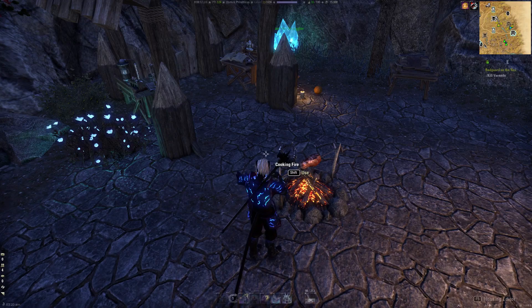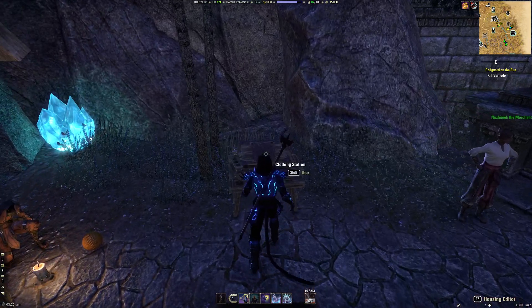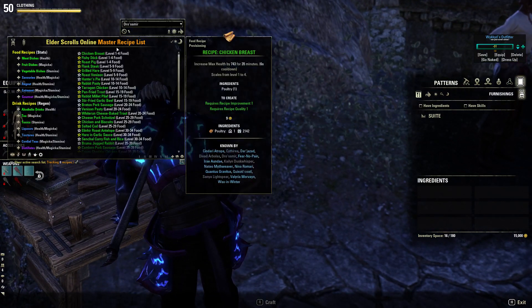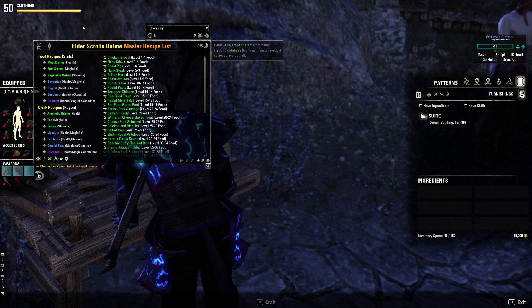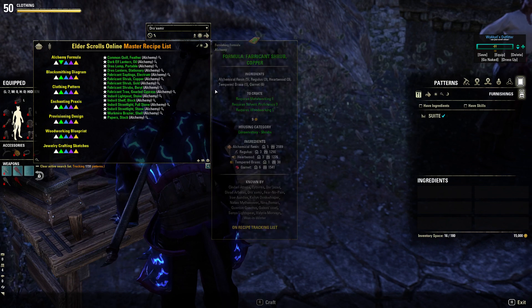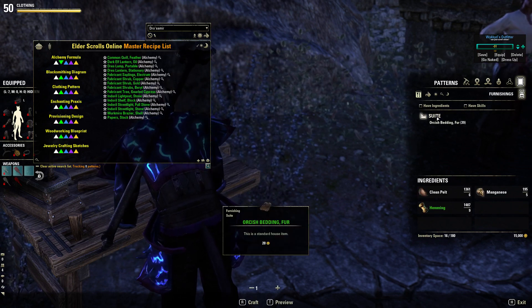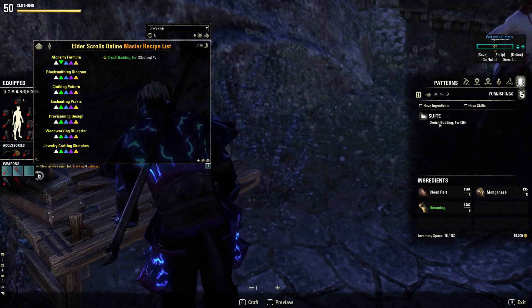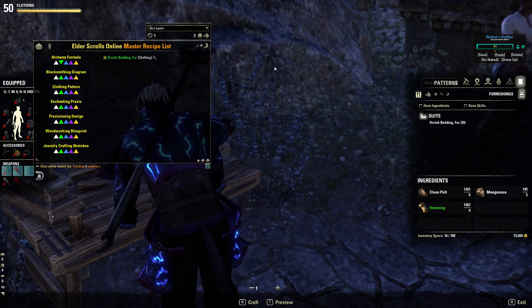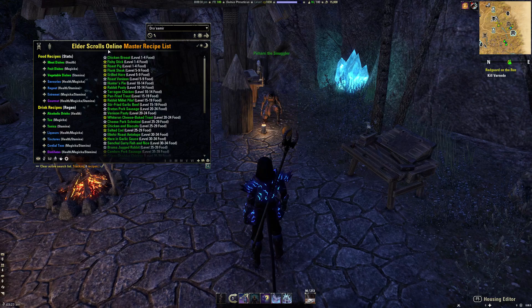Before, this didn't support any of the furniture stuff — I did add support for cooking furniture in the last version — but in this version I've actually extended that functionality to basically everything. Any crafting station you go to that has furniture capabilities has all those same features. If you want to see what you're tracking, it has the checkmarks; you can search items in Master Recipe List, close categories, and show or hide tooltips. Everything you could do in the cooking version you can now do in any of the furniture crafting stations.